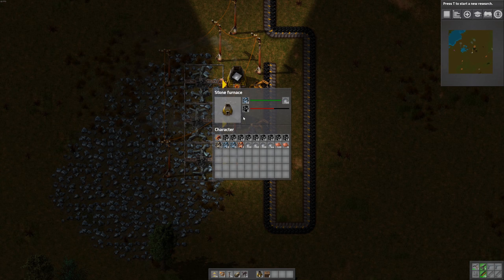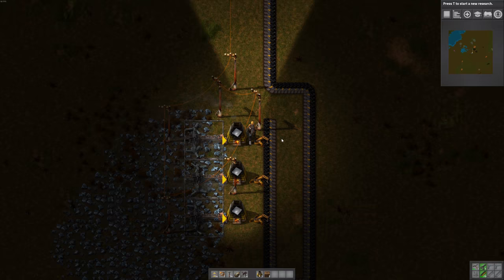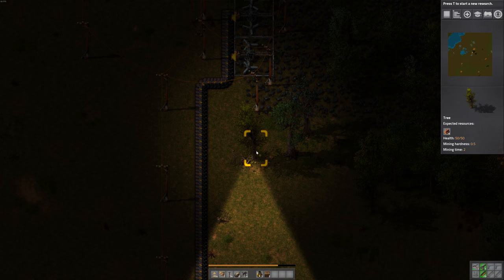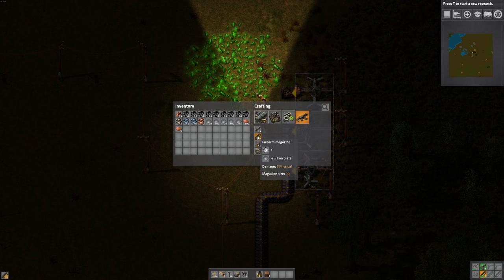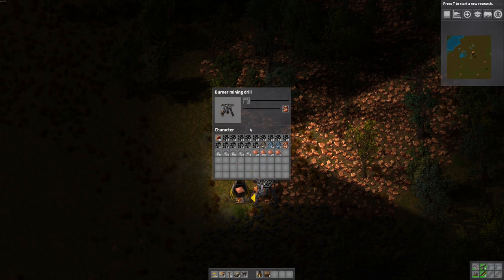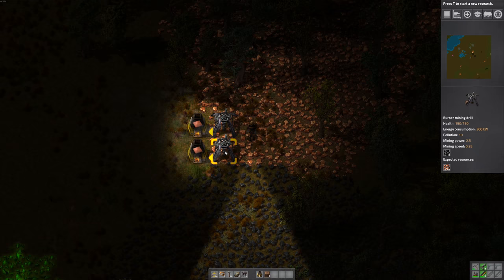These things fill up really fast — got a lot of iron plate now. We haven't been attacked yet, so that's good. Let's build some firearm magazines in case we get into a fight. And we can build some light armor. These stopped because they're full. We can replace these with electric drills actually, so let's make some more electric drills.